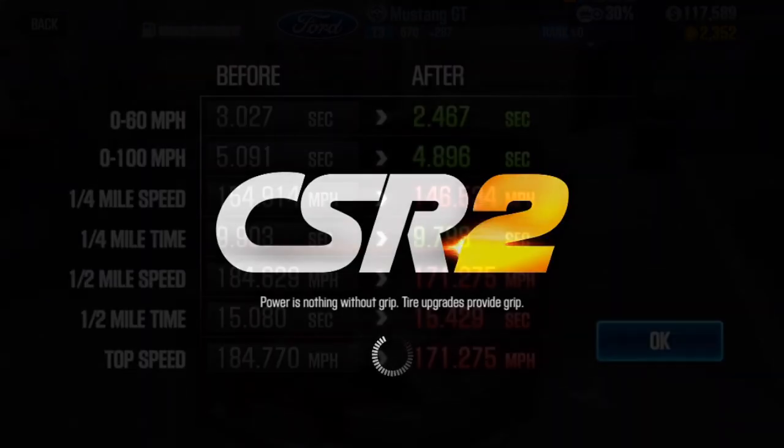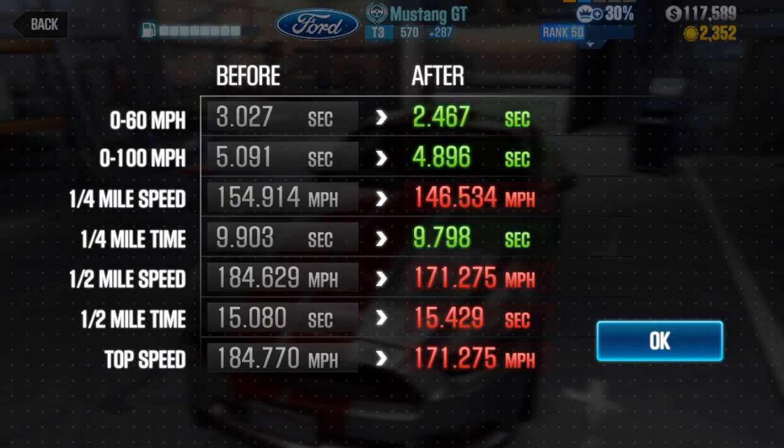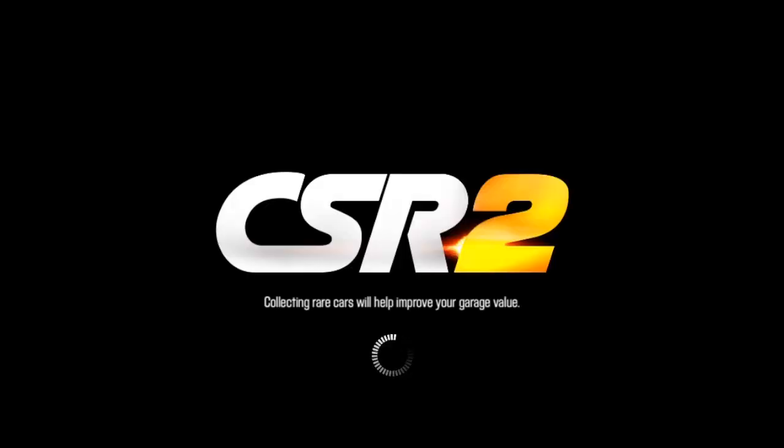Yeah, not nearly as fast. You can see the M2 Competition's score and this is the Mustang score — you can see the difference. Zero to 60, the Mustang is a heck of a lot faster than the M2 Competition, but if you're doing a half mile or quarter mile, you'd expect the BMW to win.